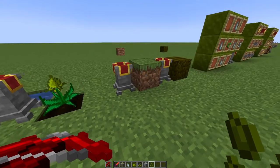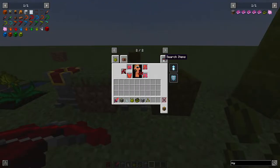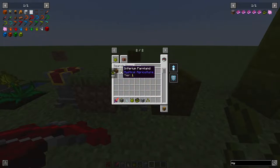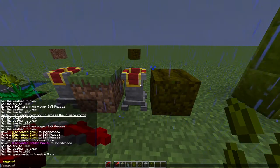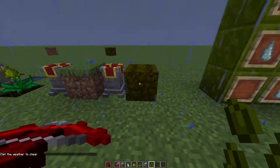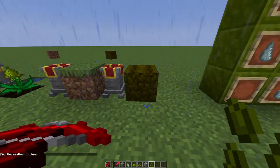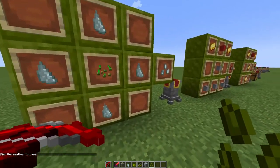In this mod there are different types of farmland. Starting from tier one, which is Inferium Farmland, all the way up to Supreme Farmland, which is the highest tier. These tiers will be very useful later on in the mod.